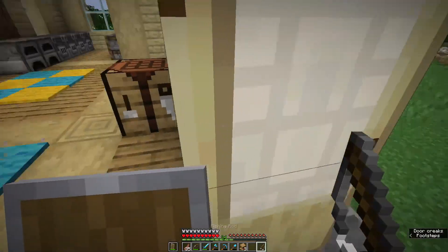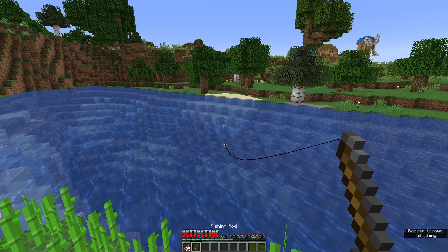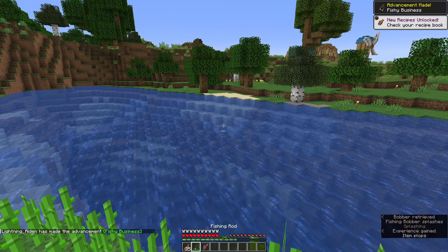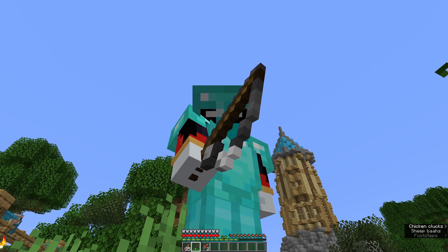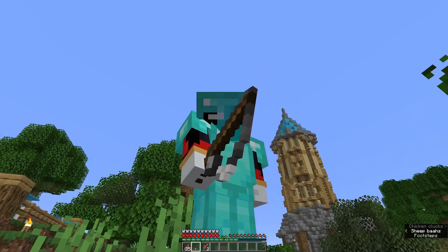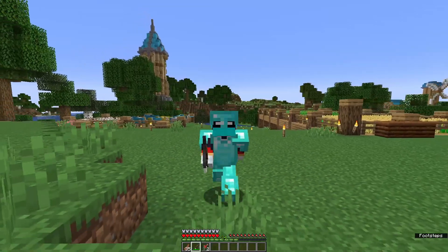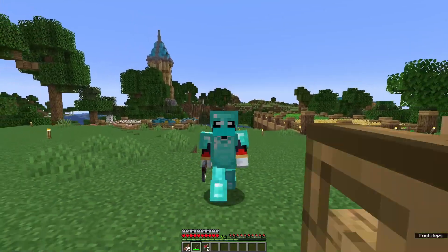Our first fishing rod is crafted. Let's see what kind of treasure we get from our first cast. A salmon. Thinking about it, I actually could enchant this and make this process a lot faster.